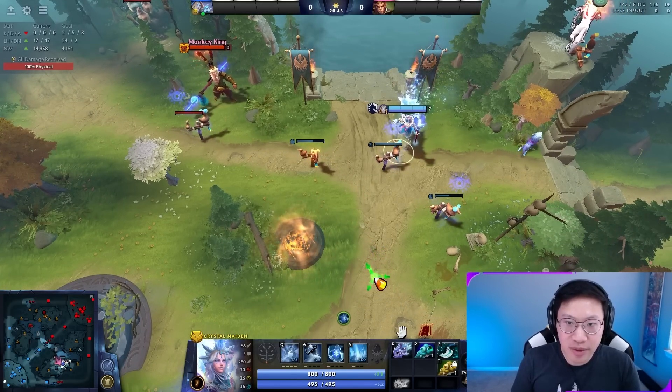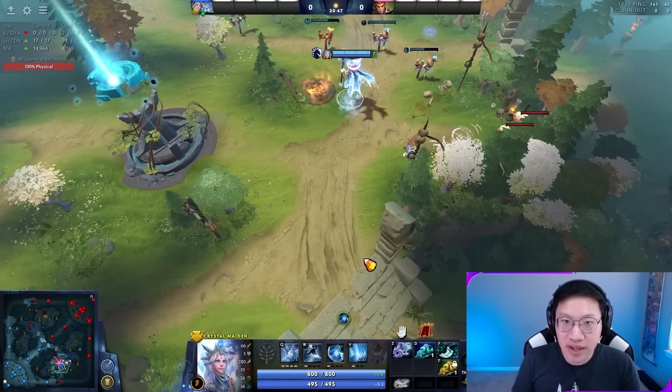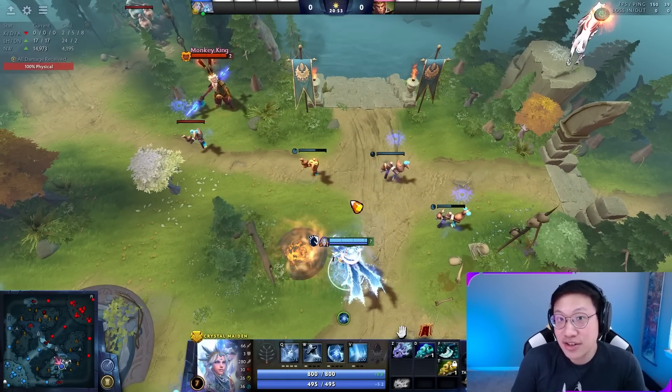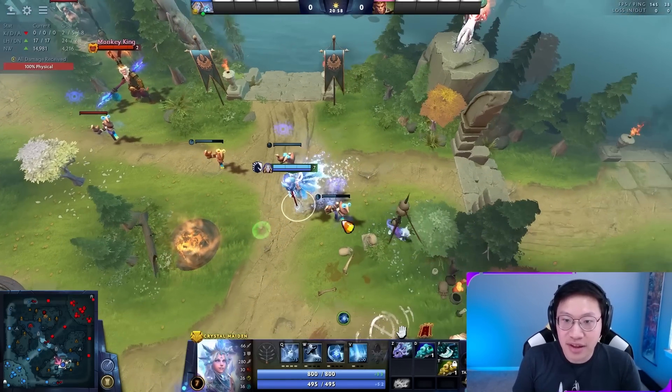That way, if we get pushed off from a location and I don't want the enemy to get free money and XP, I can attack it twice and get away. Whereas if I don't do this, I have to sit there and attack it six times, which takes time — probably like four extra seconds if you're a slow support without much attack speed. So you can prep it when you have time and then leave.